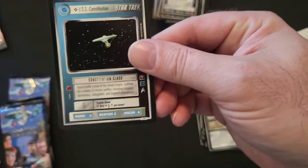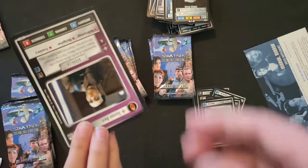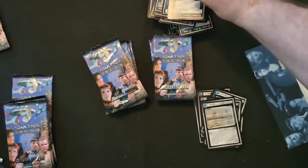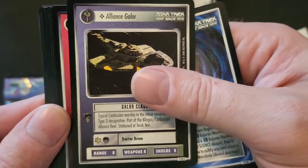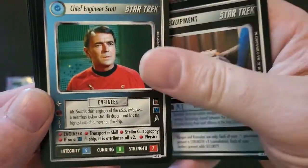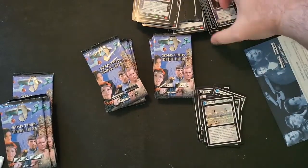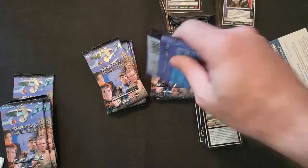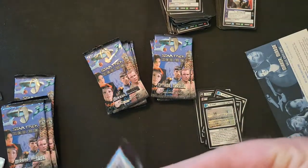What do we got here - the USS Constitution, ISS Constitution, as there were. Another base. Oh look, there's this one with a Ferengi on it. A doorway, Alliance Galor, Alliance Cavort, some equipment. Oh, Mr. Scott! Nice. I wonder if we'll pull a First Officer Spock in this one - the ultra rare. The First Officer Spock in this one is only worth about forty dollars or so. I mean I say only, that would literally pay for the entire lot.